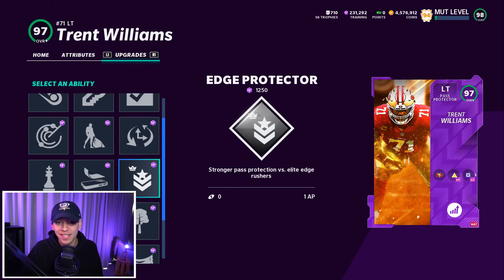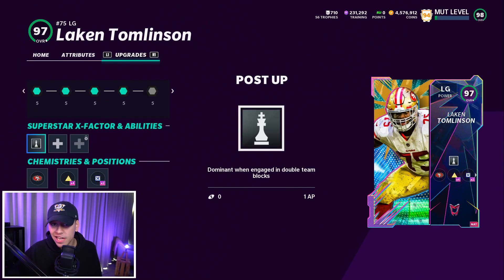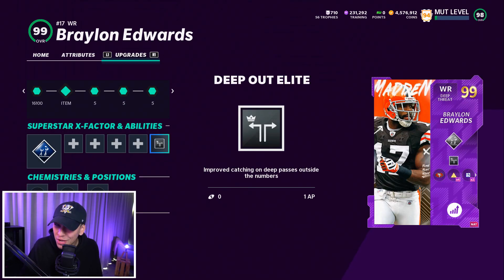For the offensive line, you might want Edge Protector if you're going against Edge Threat Elite — a good way to nullify that ability. Post Up is an ability I really like — good in the run game and pass game. If you can get double teams with your guards or center, you'll get dominant blocks. Deep Out Elite is also one of the glitchiest abilities — outside the numbers, your players get consistent aggressive catches. If you're making the right throws, it's a really clutch ability.